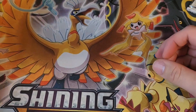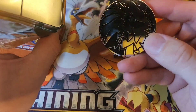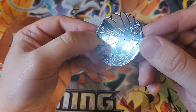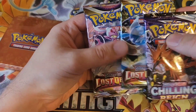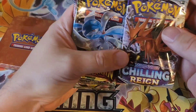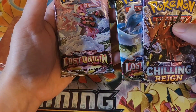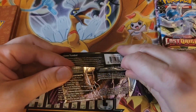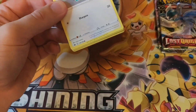Let's shift over to the stacking tin. We get three packs and a coin. We've got two Lost Origin packs and a Chilling Reign — that's an interesting array. Let's open Chilling Reign first, because with Lost Origin you're always hoping for that Giratina alt art.